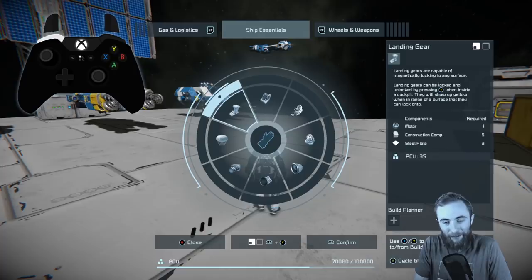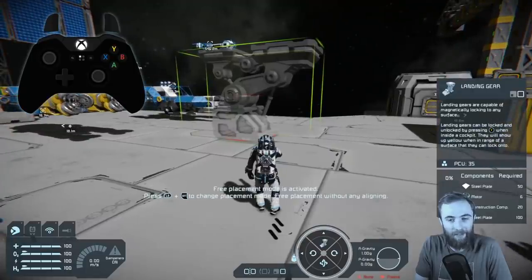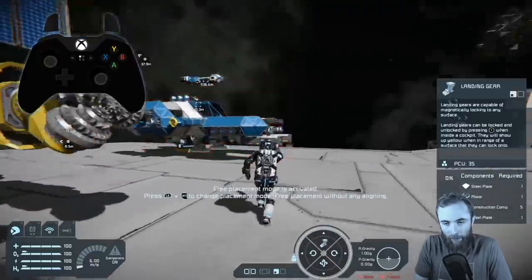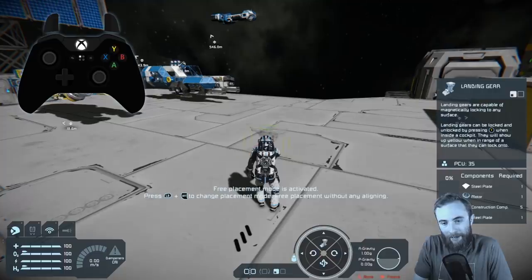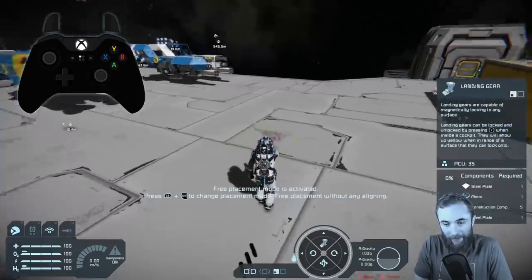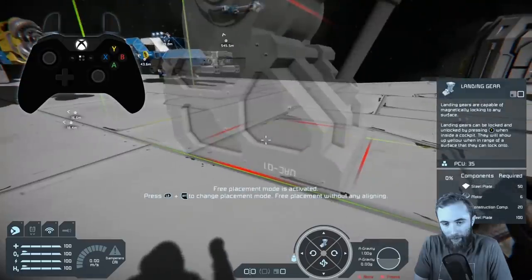By doing LB and Y, we can switch between the different size grids. Because I'm looking at the large grid, it has automatically made it large. If I look at a small grid, you can see how it switched to small. But what we want is a small grid landing gear floating in space. To do that, we use the key bind left bumper and Y, and now we've got a small grid landing gear which will, when placed in the right direction, automatically lock as soon as it's placed.